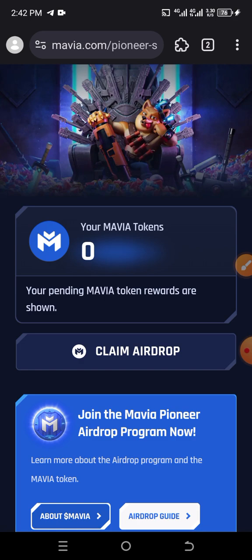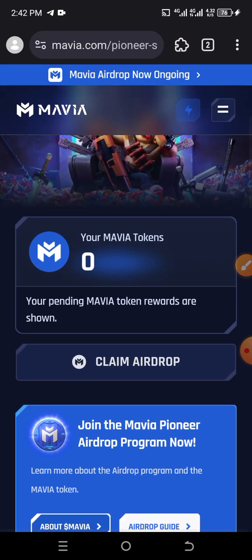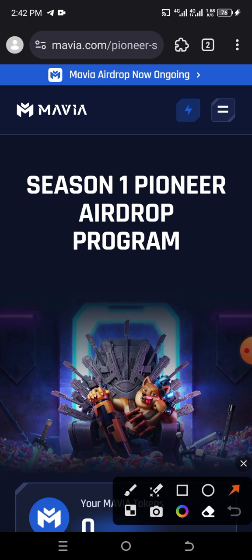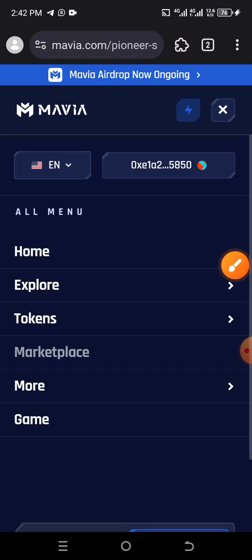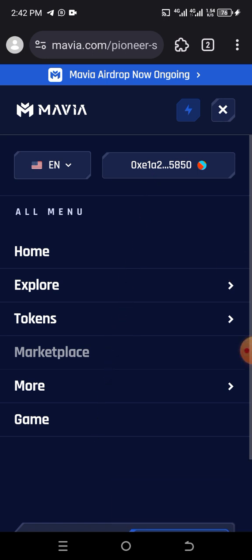Down here you will see a place that asks you to connect your wallet. Click on 'Connect Your Wallet' and connect your wallet on the Missus browser, because I'm using the Missus browser extension. You can also use MetaMask on your Missus browser. Then when you link your wallet, click on that place and you will see that your wallet is linked already.